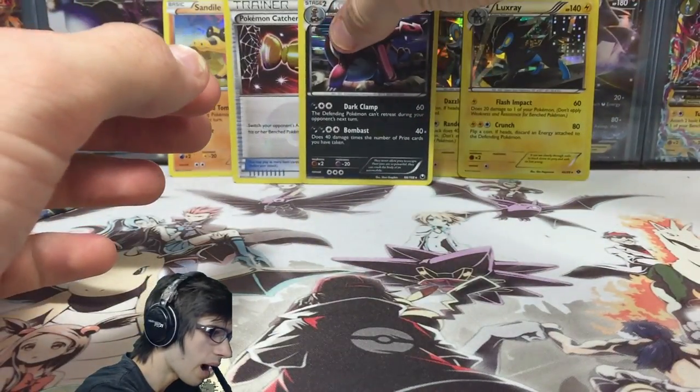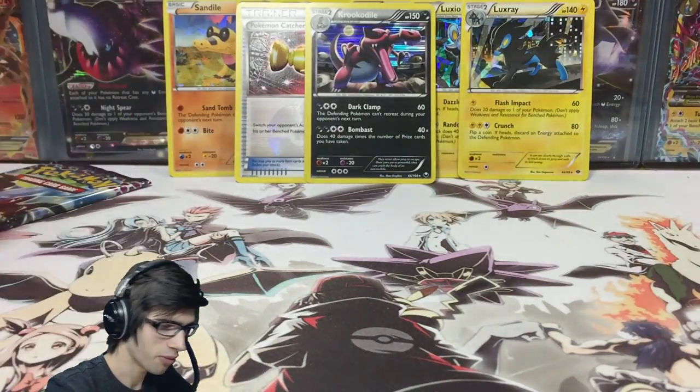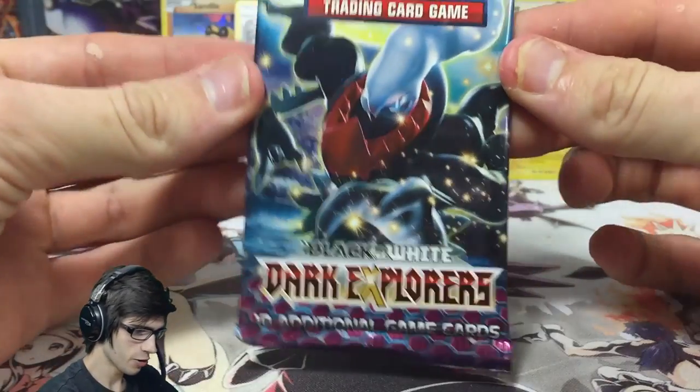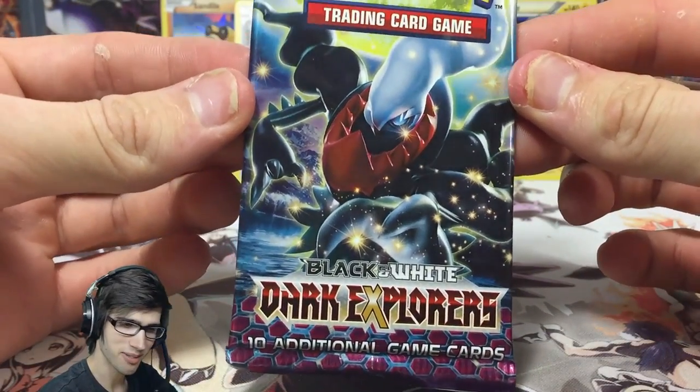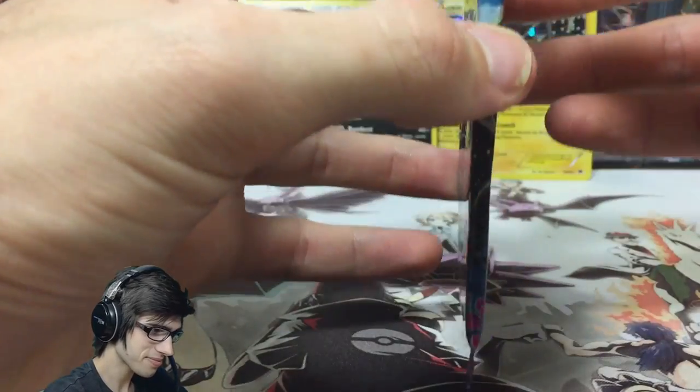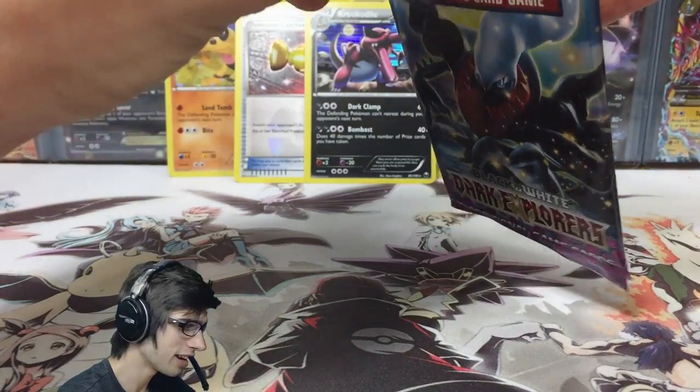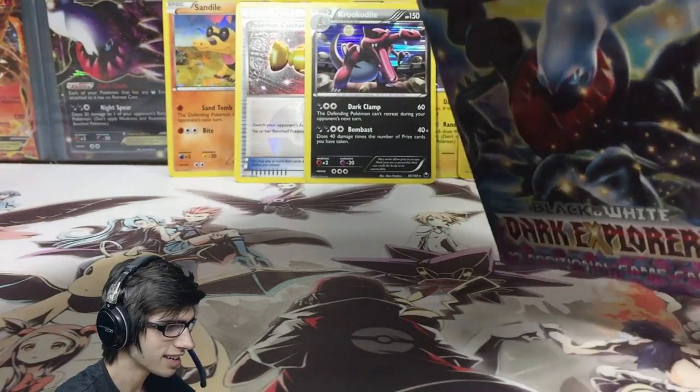We are two for two, you guys! This is incredible. We got the Krookodile promo just chilling on the back there, and then we just pulled a Krookodile Holo. If we can go three for three, this is insane. But yeah, so we've got the final pack — we've got Darkrai. Let's see what this pack has in store for us today.